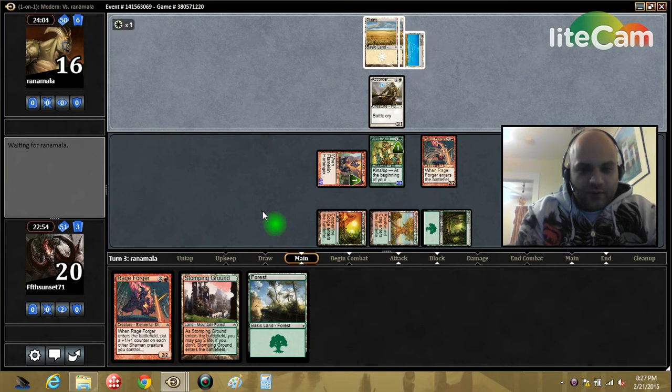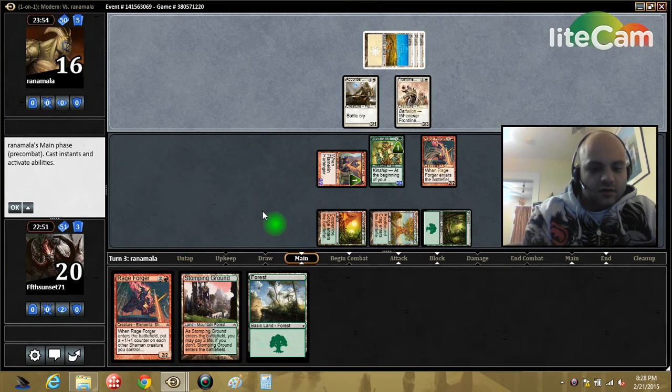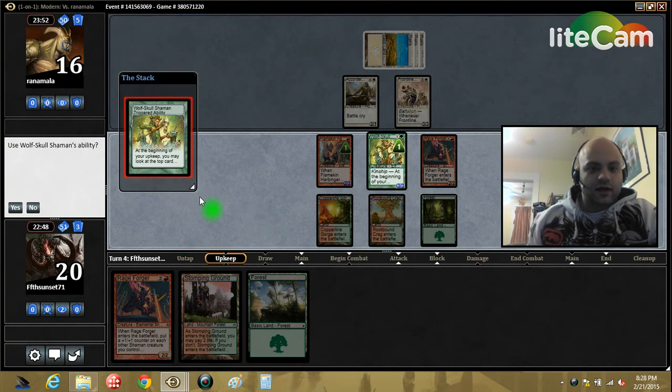Opponent is on the white bordered white deck for some retina scorching fun. Front Line Medic — yeah, okay, that's a decent card. Let's see if he wants to trade damage here. No. Already got the white weenie deck on the defensive.